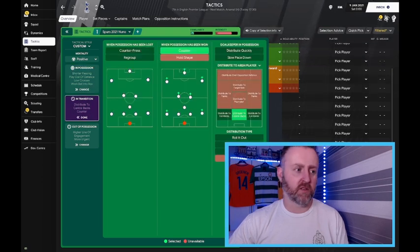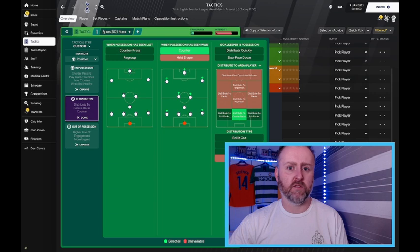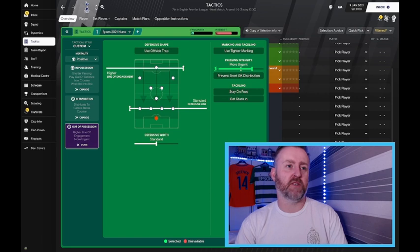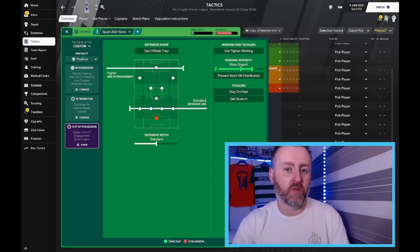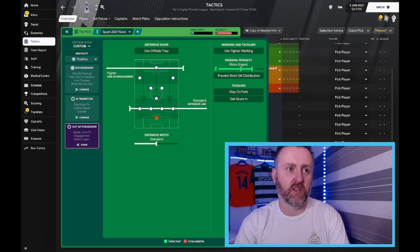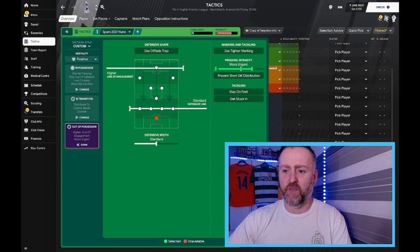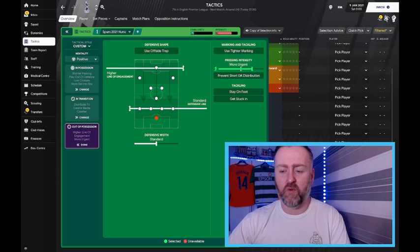We're going to counter — there's a good example in the Wolves game where they get an interception in midfield, advance up, and nearly score. They're definitely looking to counter and play on the attack when they get the ball. We're distributing the ball to the centre-backs because we're playing out from defence. The defensive line is set to standard because they're not high up — you look at the interceptions and where they win headers, they're not high up the pitch; they let teams come onto them. We're going with a higher line of engagement with Kane, Son, and Bergwijn. You could draw that down to standard for away games. Pressing intensity is set to more urgent.